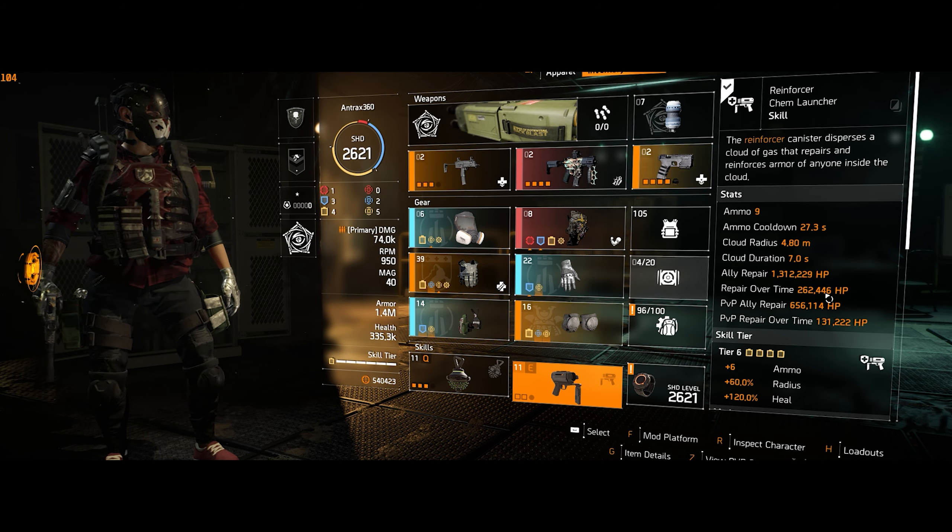I'm using one Outcast piece for the 20% repair skills, and I'm rocking Empathic Resolve — so when I hit my teammates they're going to get extra weapon damage. Since I'm already at skill level 6, they'll get 15% skill and weapon damage. With the Memento backpack I'm getting an additional red, blue, and one yellow; otherwise we'd be at 2 and 3 yellows.